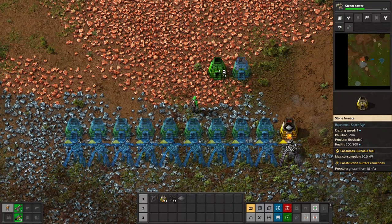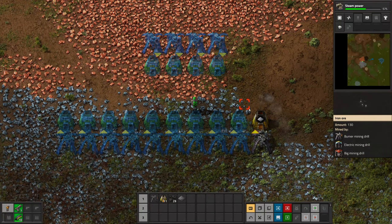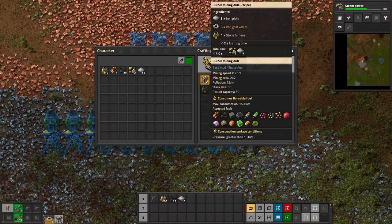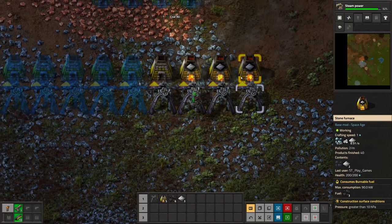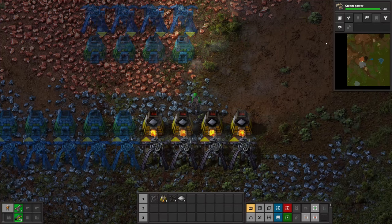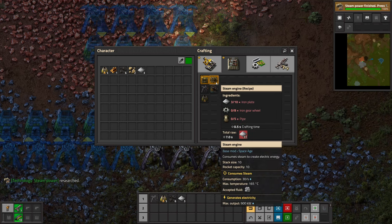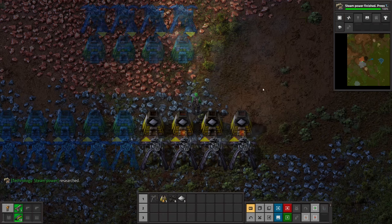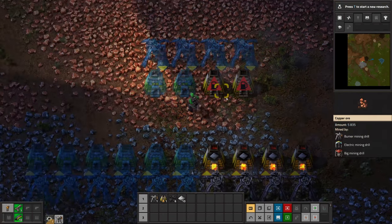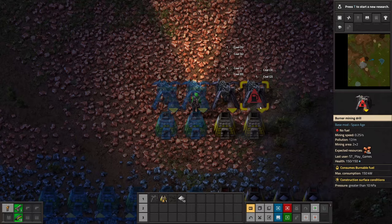Using Control+C I can check how many items this blueprint needs. We'll also need a couple of smelting plates - maybe four of them just in case. This should be the ghost setup we need. Let's grab all the resources and make them. Four furnaces already done - iron is up and running! Now let's look at offshore pump, steam engines, and boilers. That's a lot of hand crafting at the beginning!